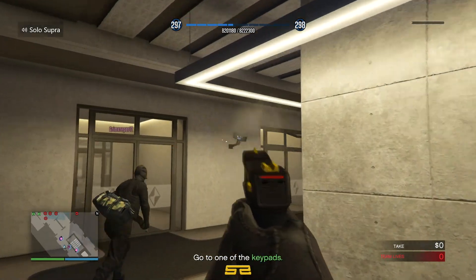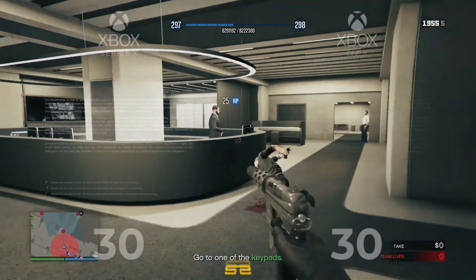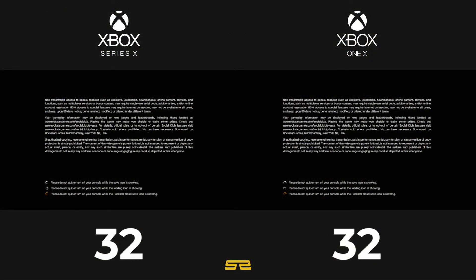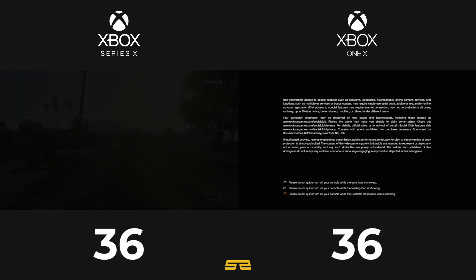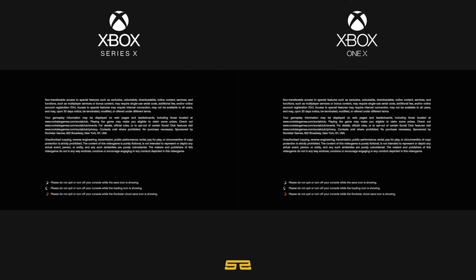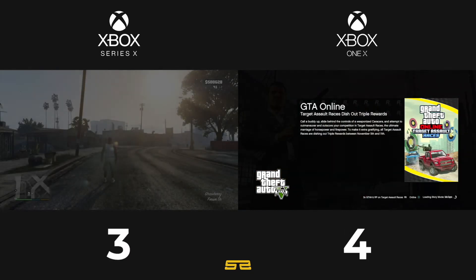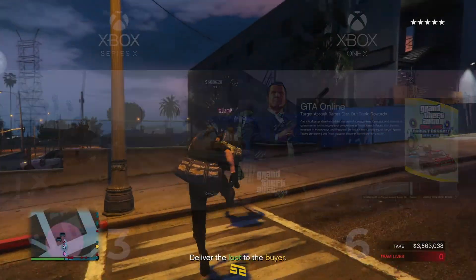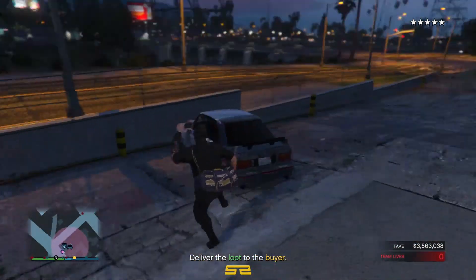The big thing about playing GTA 5 on the new generation of consoles is definitely the load times. Just look how quick you can load up the game - you can go from your dashboard into the game in around 30 or 40 seconds, and the loading screen you're used to waiting on for about 2 minutes basically disappears. You can also load the game up much faster on PlayStation, though it might take a tiny bit longer than Xbox.